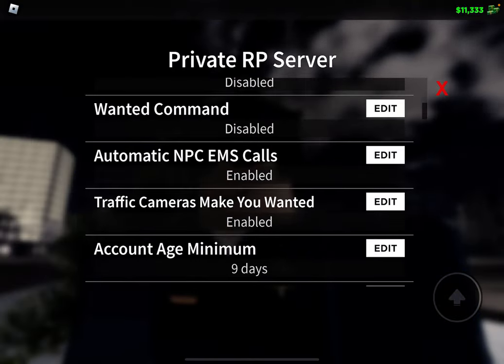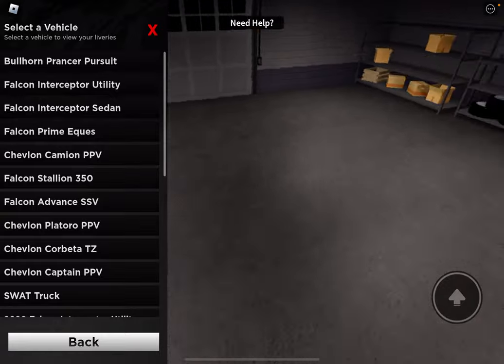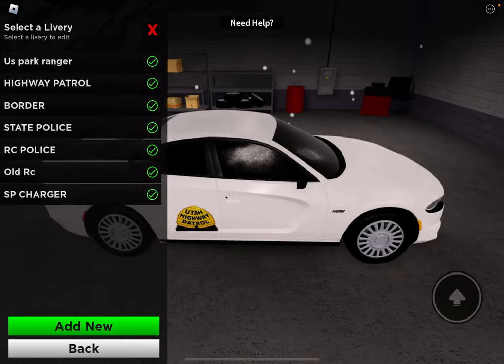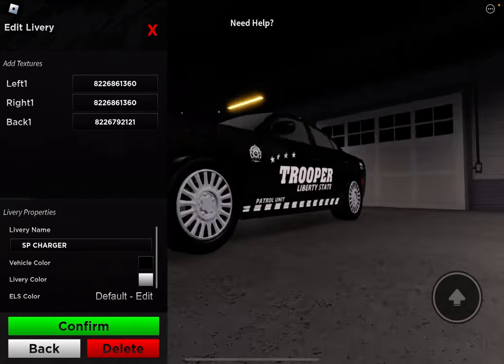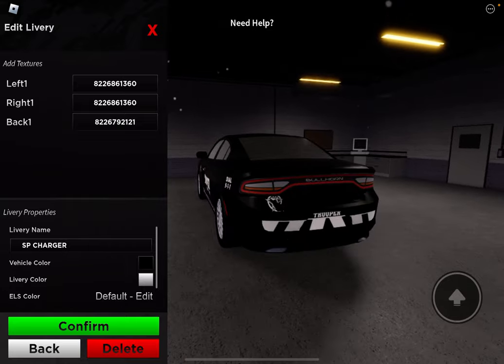So let's get into it — let's go to custom liveries. I say 'liveries' a little bit weird, so that's why it's like that. Now I'm only going to go over some of them. So this is the SP Charger.